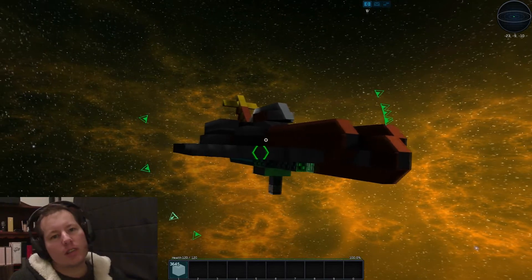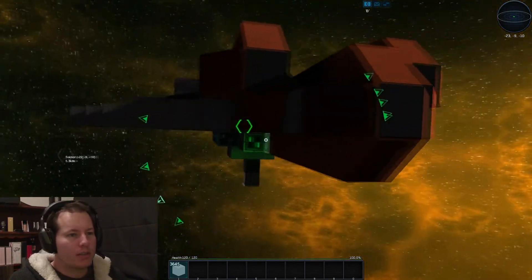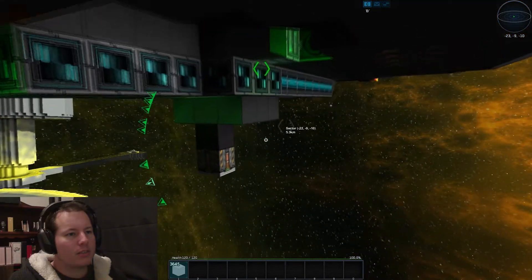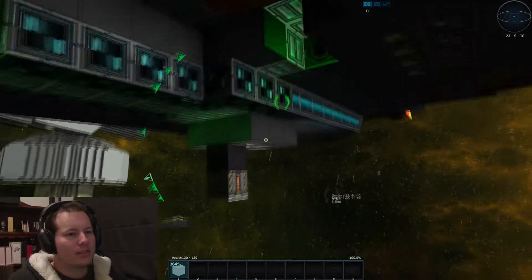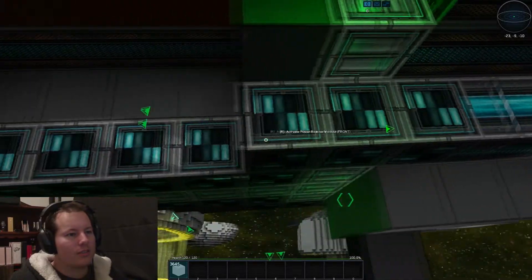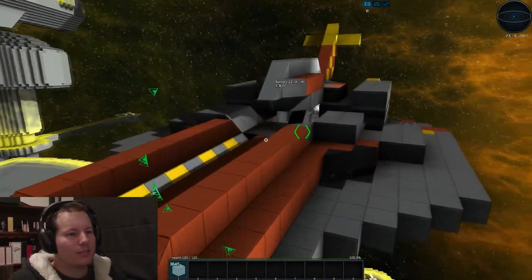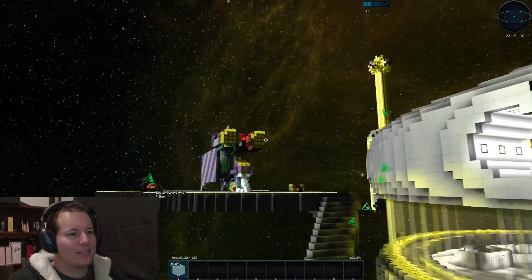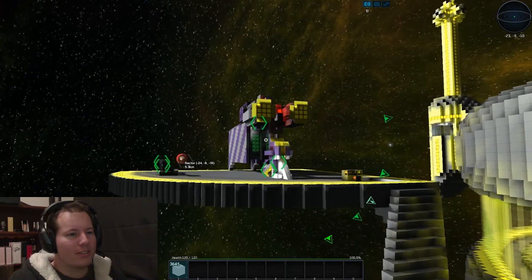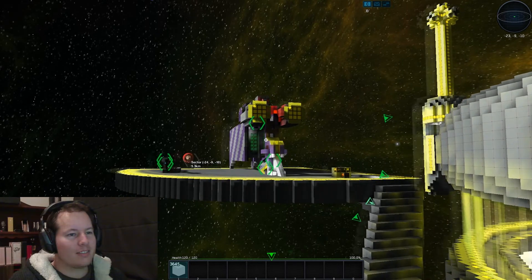Hey guys, we're back into StarMade tonight. I'm here with Calavera and his new little ship. He's reinforcing it — he grabbed the blueprint, put it on a single player map, then tried the pirates and got wrecked. The purple ship actually lasted longer than his fighter.